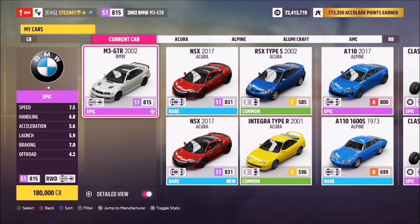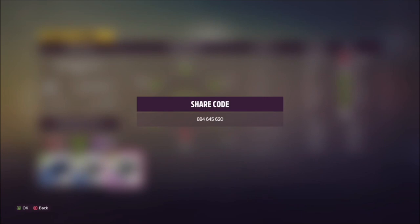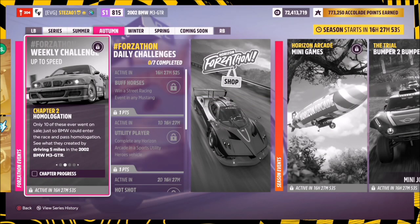This is the car in question — it will set you back 180,000 credits from the auto show, or you can probably pick one up in the auction house too. I've also created a tune for you guys; the Forzathon share code is 884645620, and hopefully that should help you out.